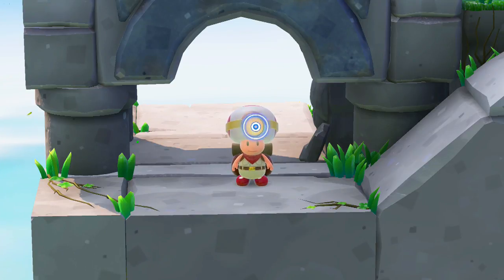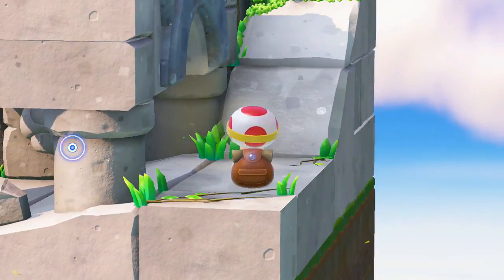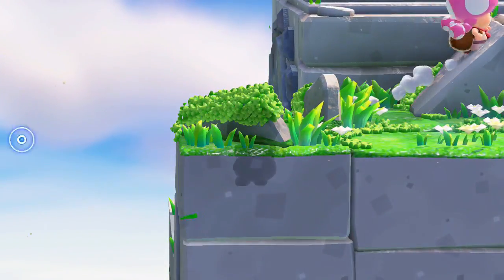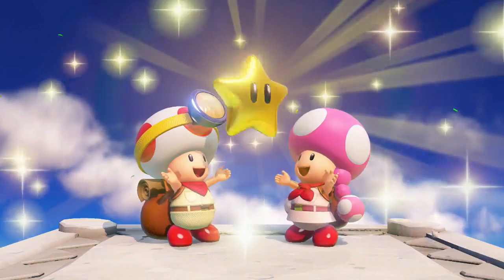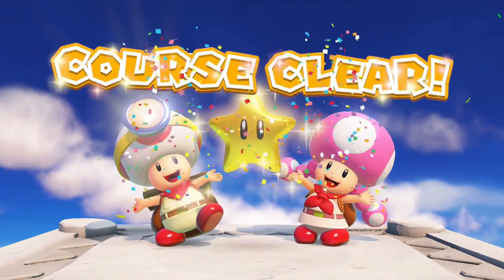This is Captain Toad — he's pretty cute, and hopefully he makes it into Smash Ultimate as a playable character, because for a while he's been just used as a weapon. But we got our first Power Star, we beat the level. End of episode. Yay!